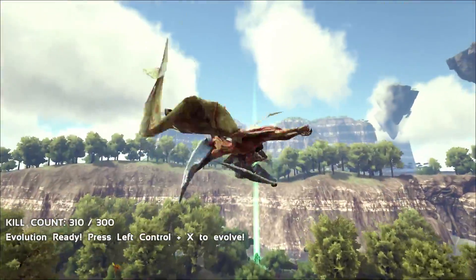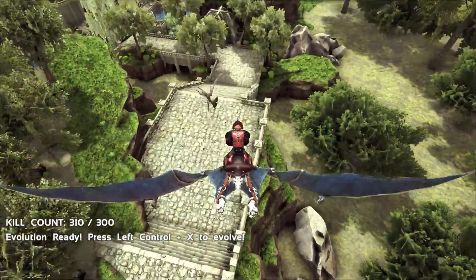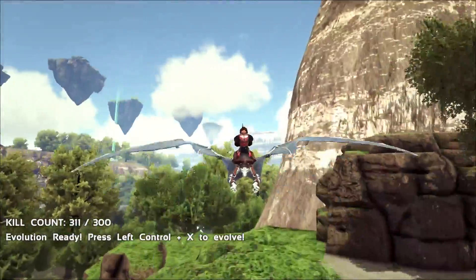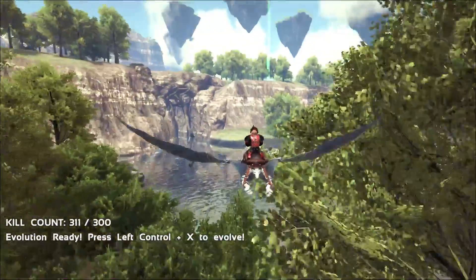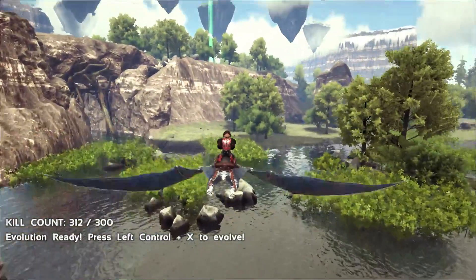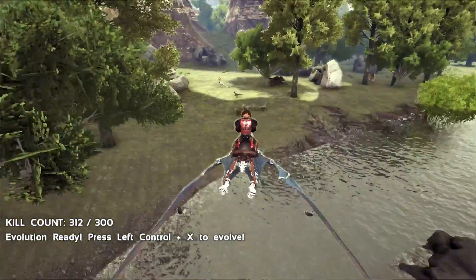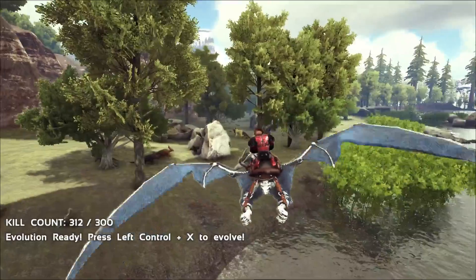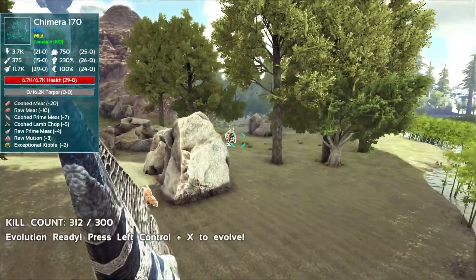Today I think I want to go after a Pyrea Dino. It's been a little while. I thought I needed 400 kills — Froggy Man must have adjusted the INI files yet again. That kill count keeps changing every single time. I want to get more levels in this Tyranidon before we make it an alpha. Whoa! There's a Chimera. Level 170 Chimera — Exceptional Kibble. That's pretty cool. I think we're going to hold off on that guy.